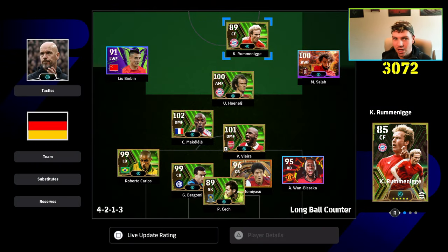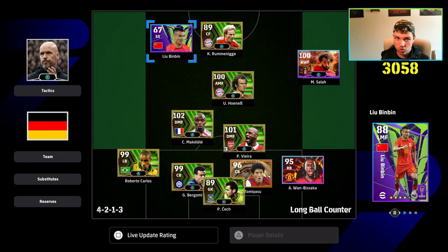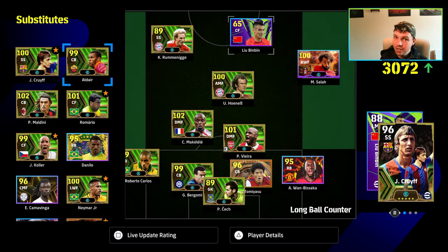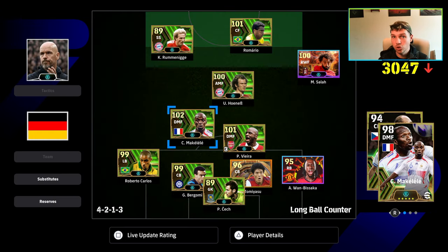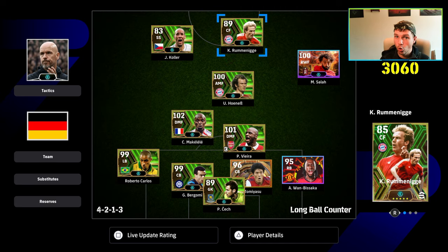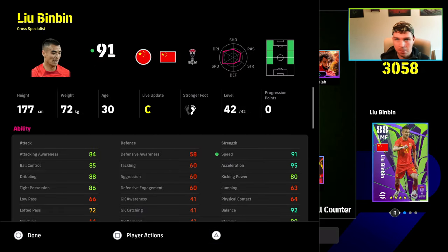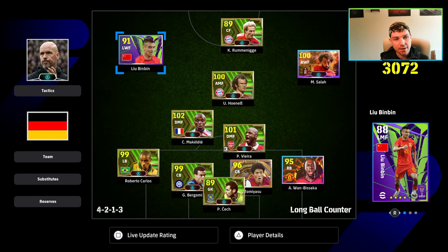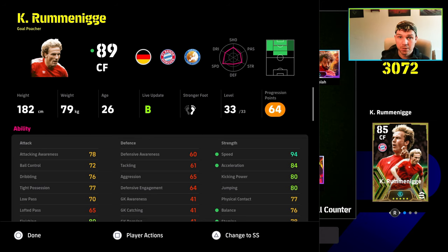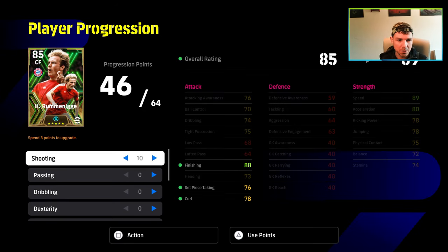I do feel like it's all about how you train cards now. If you are playing Rummy as your main striker without a support striker — playing him in a two-man up front — you can train him a little bit differently. But if you're training him as your go-to option number one, your main scoring option, and he doesn't have somebody to play off such as Romario or Mbappe, most people will benefit from this build. I'm going to show you this build and then a clip or two of how you play with it.